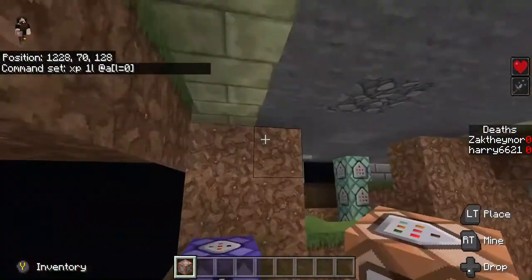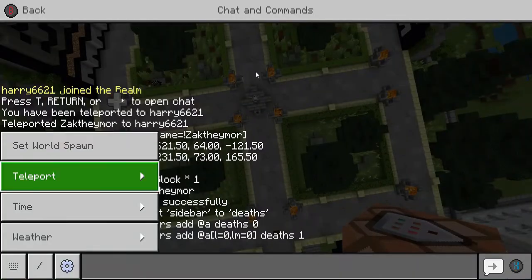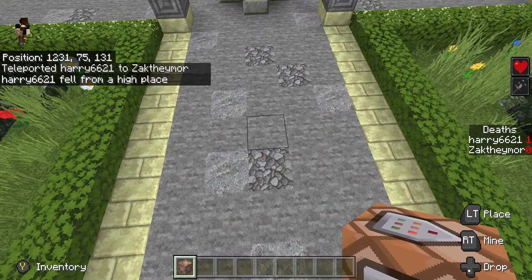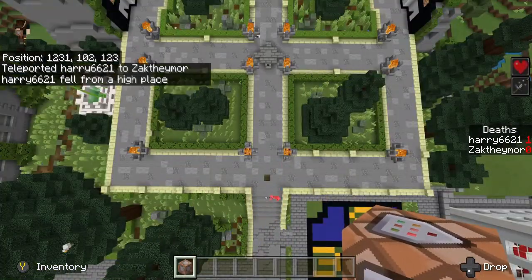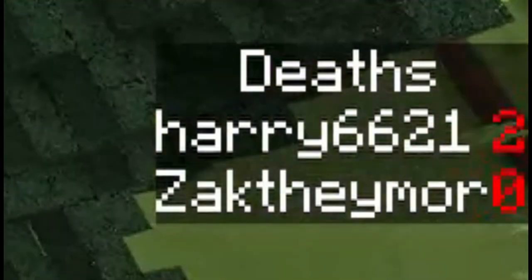Now, if my happy assistant can go ahead — I'm just going to fly up here a little bit. We're going to kill him. He died. And then when he respawns, as you can see, his death counter has gone to one. Should we kill him again? And when he respawns again, as you can see, it now says two.